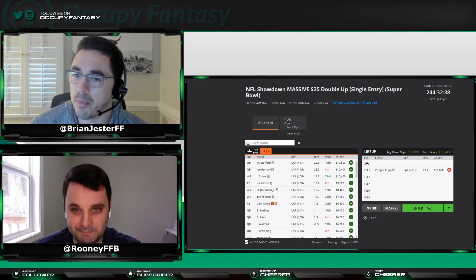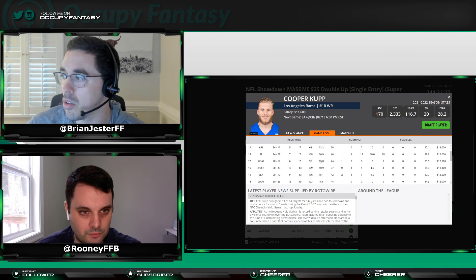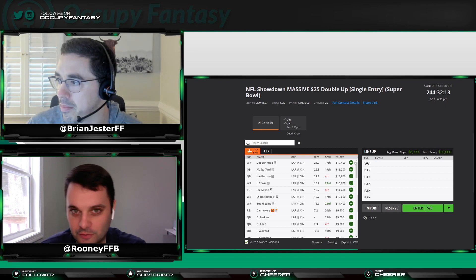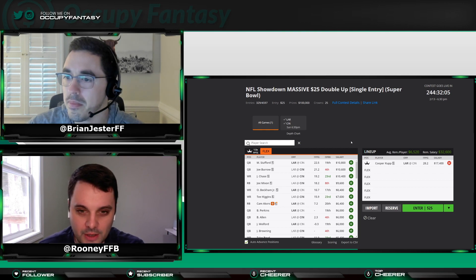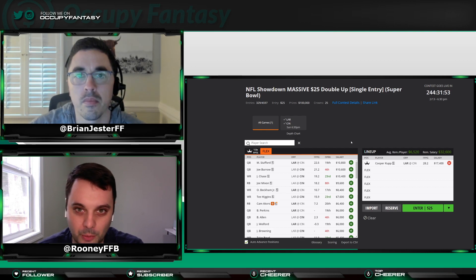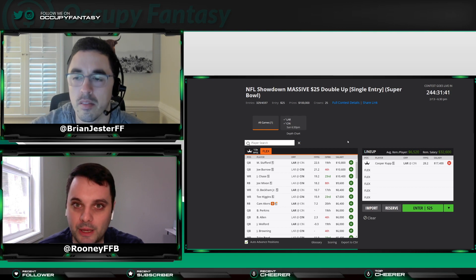We have the Cooper Cup scenario — he's priced pretty affordably compared to where he's been throughout most of the season in showdown slates. If you look at his game logs, the dude is pretty much a lock for 17 fantasy points, if not 20-plus, in pretty much every game he plays. Despite him not being a quarterback or running back, he has to be the first guy you put in your lineup. He went over 20 DraftKings fantasy points in eight of the Rams' 20 games this year. The biggest decision is whether to captain him or flex him — we probably need to flex him to get more high-floor players in.